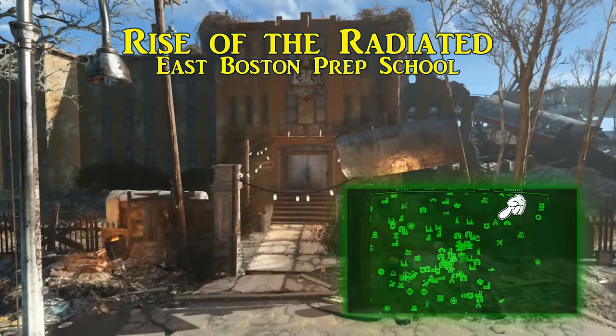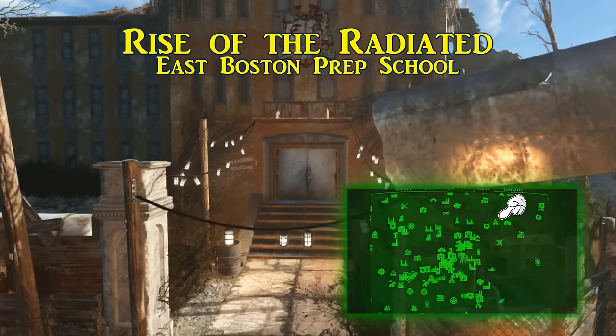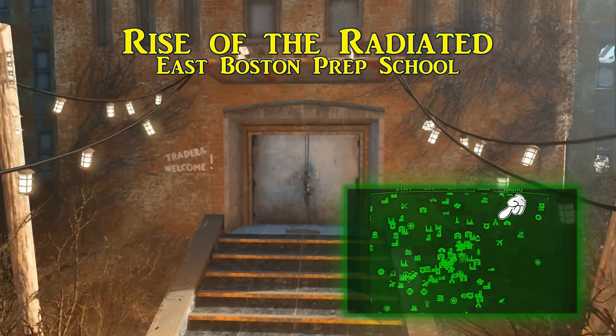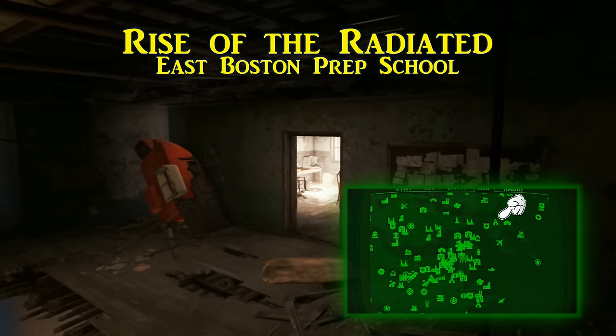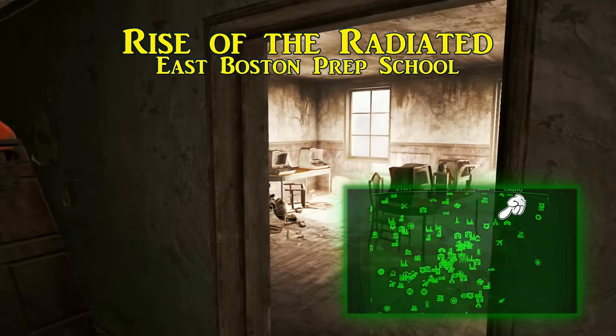Rise of the Radiated is fifth, and is found in the East Boston Preparatory School, which is north of the Boston Airport. Make it inside the school and on the upper floor in a computer lab towards the front of the building, this magazine will be sitting by one of the broken terminals. When collected, this will increase the radiation removal effect of Rad-Away by 5%.